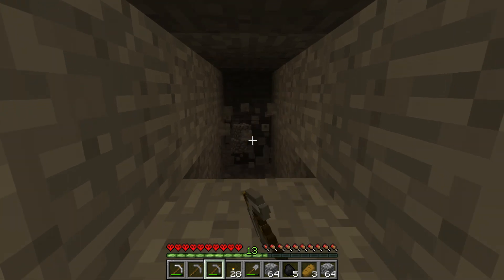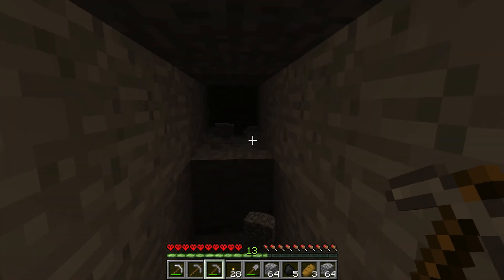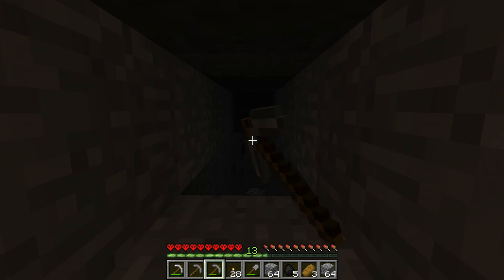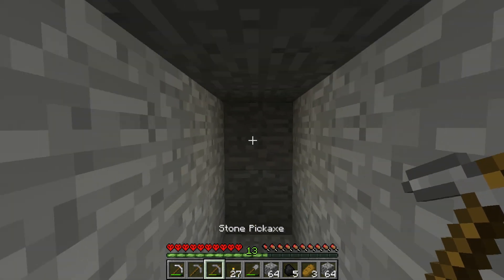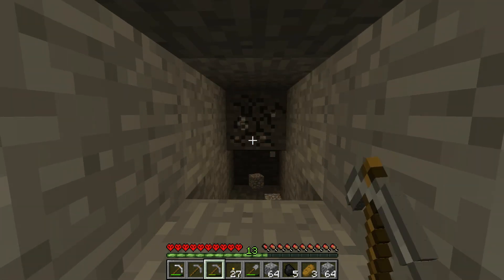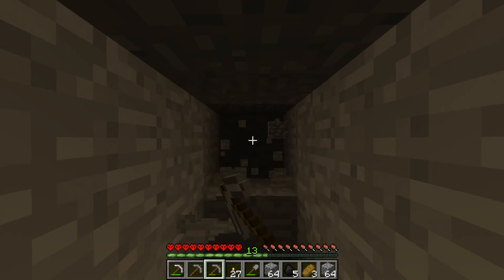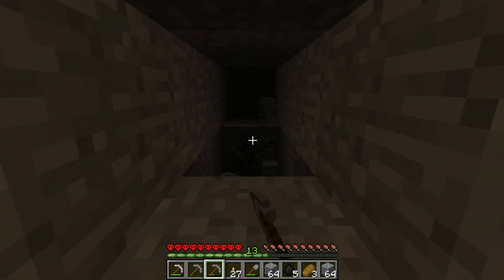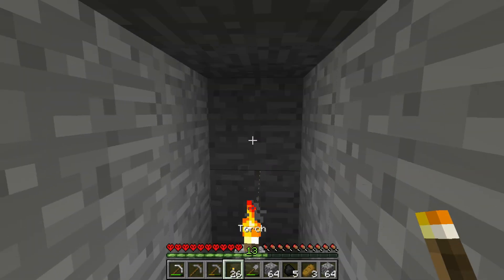Two more minutes and we'll be 20 minutes into this episode - we can go on to the next one. I just heard a bat die in lava, which means there's a cave nearby with lava in it. Which is not exactly what I'm looking for considering I have no armor at all - I am not running around in a cave fighting mobs, dying before my time. I'm going to call this the end of this episode, and the next episode is just going to be more of the same.